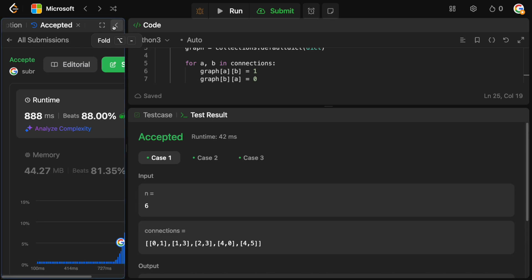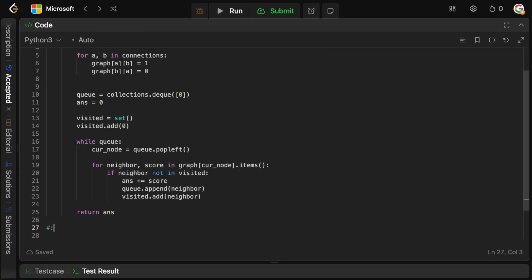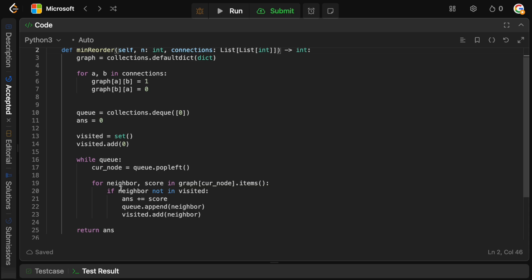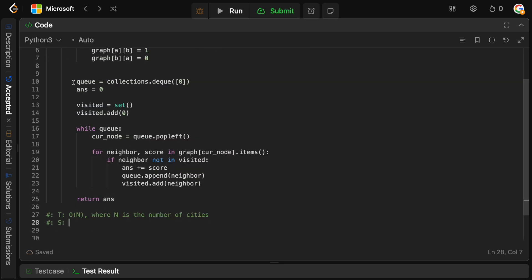For time and space complexity: building the graph requires iterating over all connections, and traversing the graph visits all cities, so time complexity is O(n) where n is the number of cities. Space complexity is also O(n) since we store the graph, the queue, and the visited set.